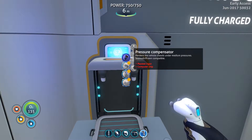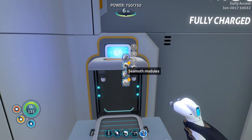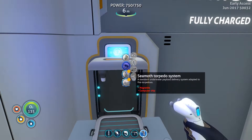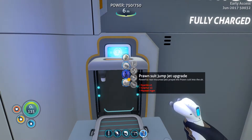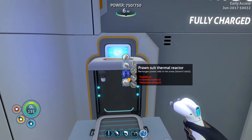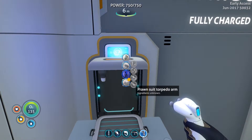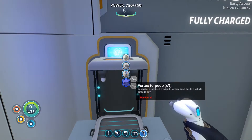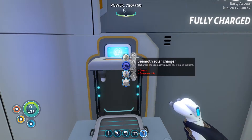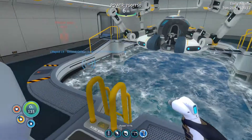Here we can make the pressure compressor and the hull reinforcements — those two are the most useful. There are also solar chargers, the prawn defense system, Seamoth torpedo system, and the Seamoth sonar. Here you have the prawn suit jump jet upgrade, the prawn suit thermo reactor to recharge power cells in hot areas — does not stack — the prawn suit grappling arm, and the prawn suit torpedo arm that we still need. That's all the upgrades available. The pressure capacitor needs plasteel — that's a pain — but the hull reinforcements just need two titanium and a steel ingot.